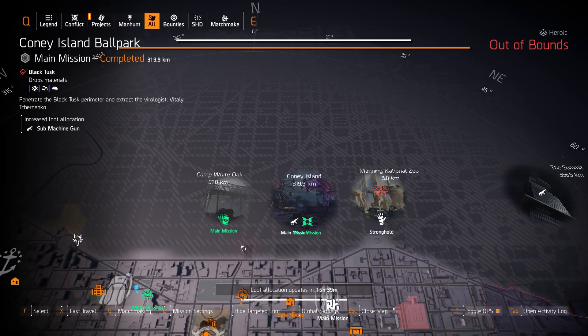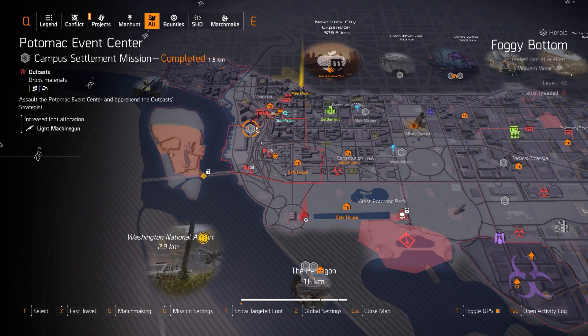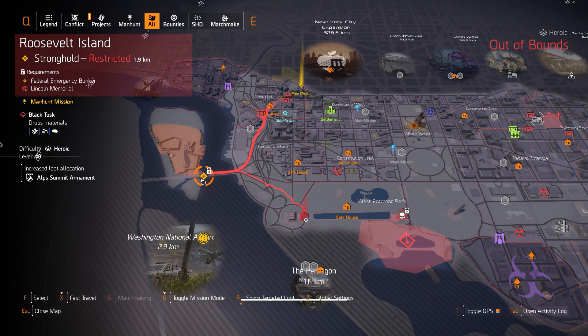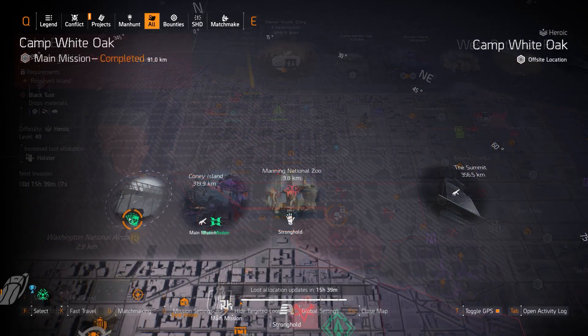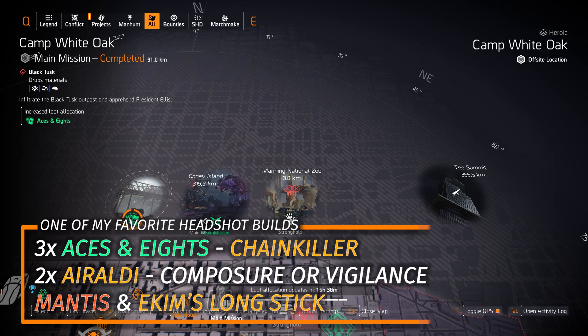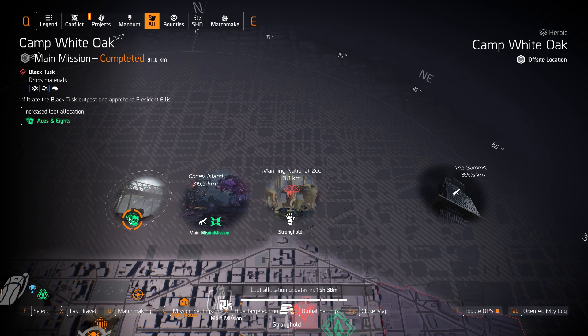Alright guys, North Side target a loot highlight, starting off with the Invaded Missions: Federal Emergency Bunker, Potomac Event Center, Lincoln Memorial, and the two Strongholds — Roosevelt Island and Tidal Basin Stronghold. Back on the North Side we got Camp White Oak with Aces and Eights — a great headshot gear set. Mix three pieces of Aces and Eights with two pieces of Aroldo Holding, one being a Backpack with Composure or Vigilance, the Chainkiller chest piece with Perfect Headhunter, and the Mantis as your primary with Ekem's Longstick with Perfect Ranger as your secondary.